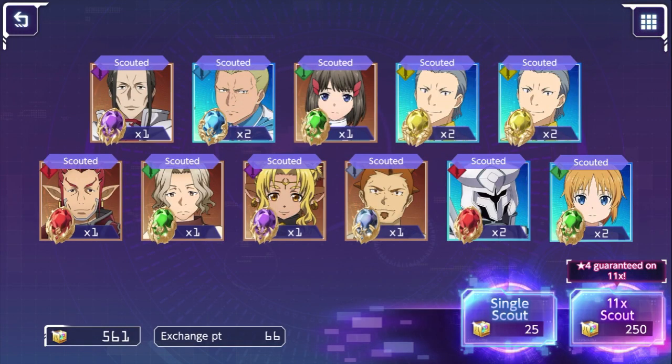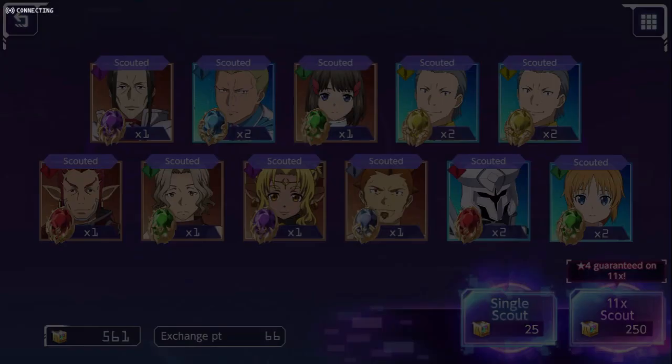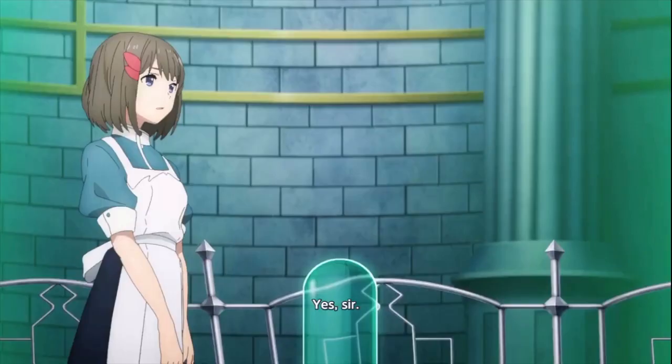Just Asuna. Step six is looking like it's going to be a freaking shaft. Oh my god. Step seven is my only salvation — step seven is a guaranteed four-star. Step seven and a dream.